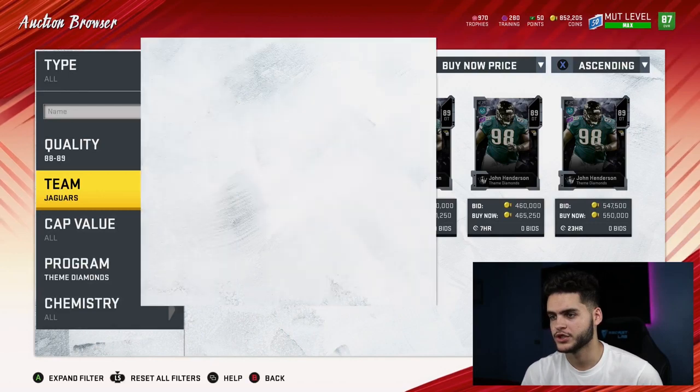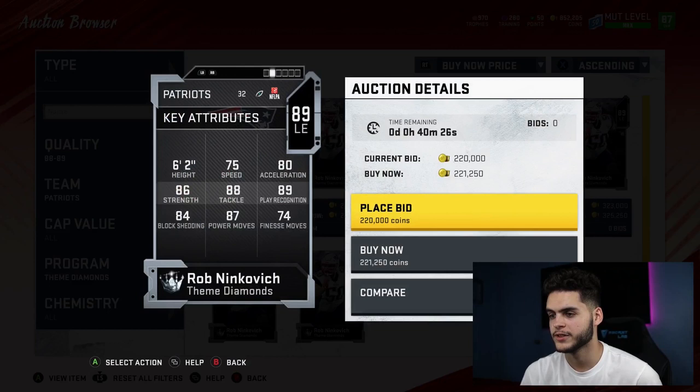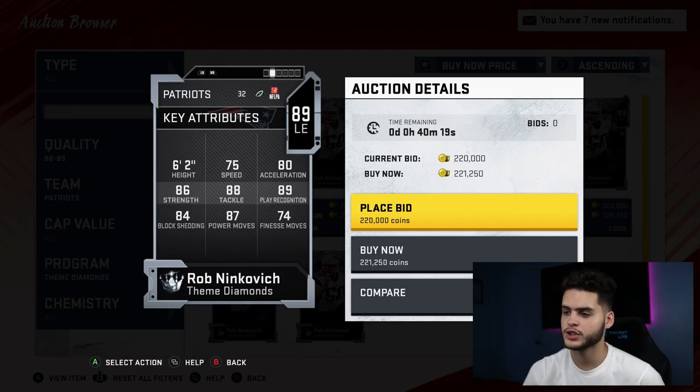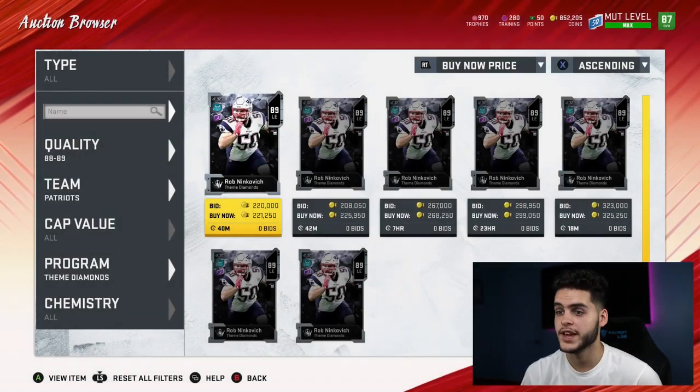Next is Rob Ninkovich for the Patriots. I'm not really a fan of Rob Ninkovich, but his stats are pretty good: 75 speed, 84 block shedding, 87 power move, 89 play rec, 88 tackle, 80 accel, 86 strength. He's kind of a do-it-all left end — good pass rushing and run stuffing as a whole. I really like him.